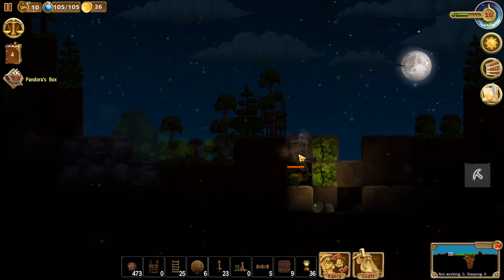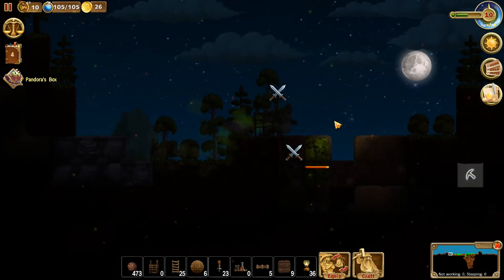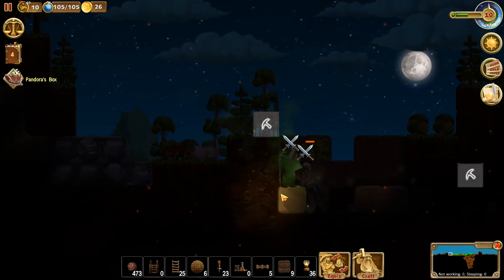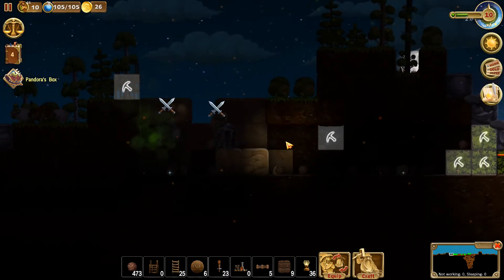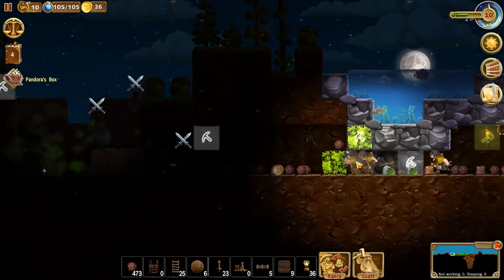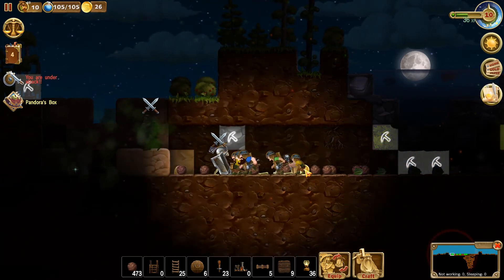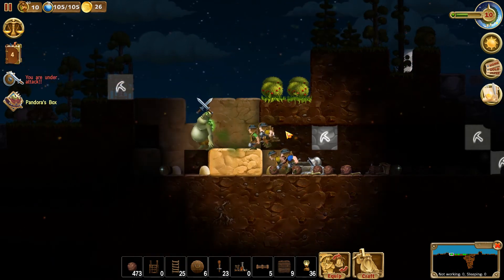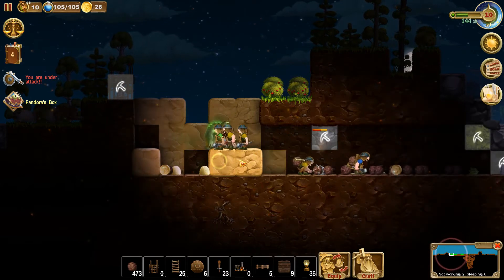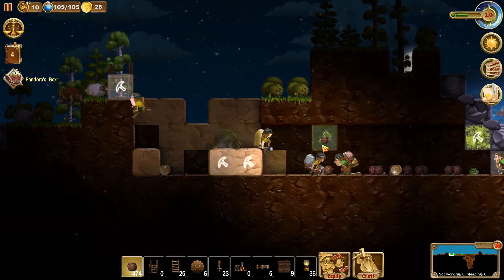We've got a couple of skeletons trying to break their way into our fortress — I don't like that. Still no sheep in the trap. I'm going to remove the trap and put it right down in here so they can't avoid it. Come on guys, we're being attacked over here! Got another coin in here — 26 coins now, that's really good.